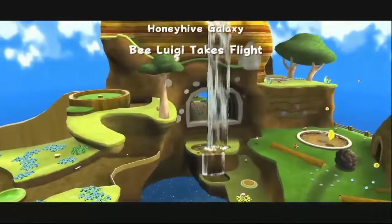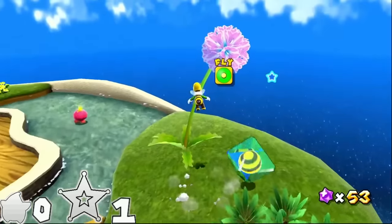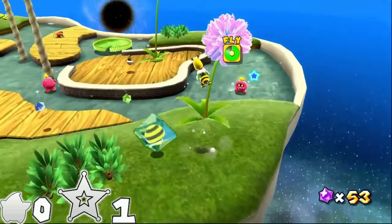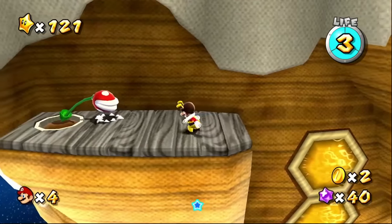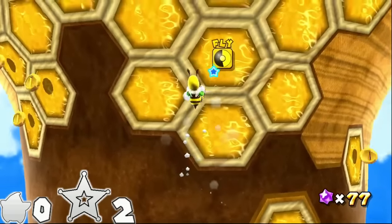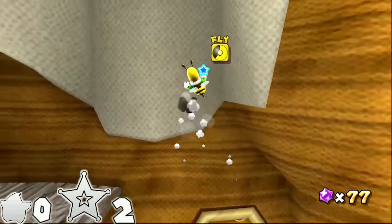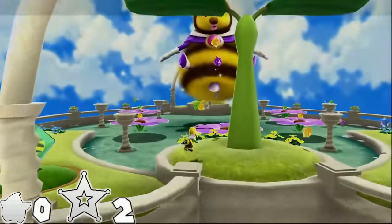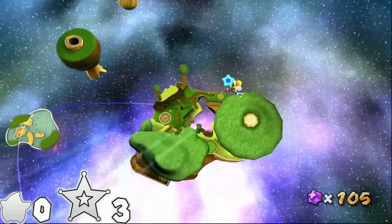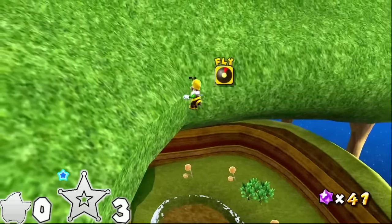Bee Luigi Takes Flight introduces Bee Luigi, who has incredible movement capabilities even without spinning, so most of his star is easy. This dandelion looks like trouble, but similar to vines, your momentum is carried slightly when jumping into it, and by jumping near the top it'll automatically fling you. Then there's an actual vine to climb after killing this piranha plant — luckily we can skip this one. These honeycombs are our ticket out. When you climb on a honeycomb as Bee Luigi, the game creates an artificial gravity field that can be exploited if you hover just close enough to the wall. Grab the star chips and fly to the star in three spins.